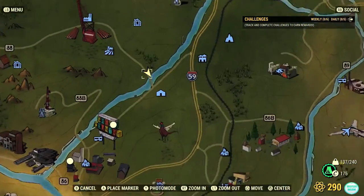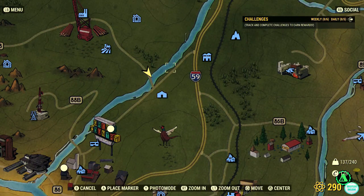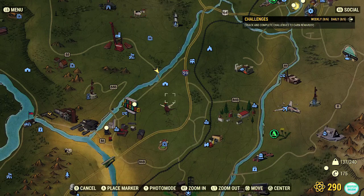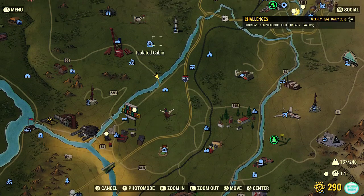So where exactly is this? This is where I am now — there's the Overseer's Camp and it should be somewhere where my cursor is now, so not far from the Sutton Station, the Wixen Homestead, or the Isolated Cabin.